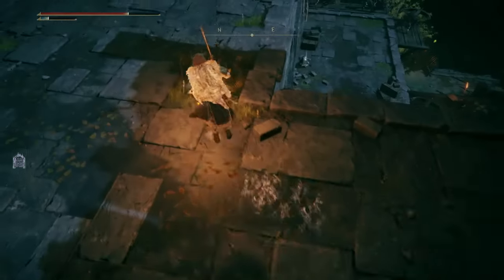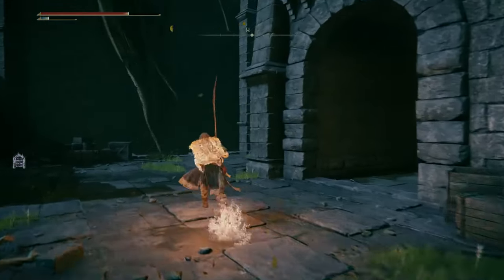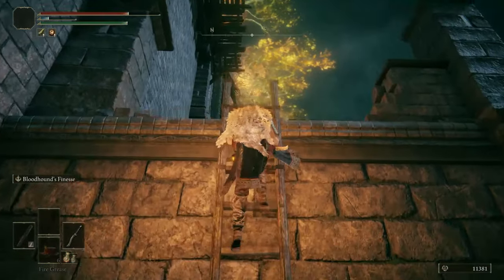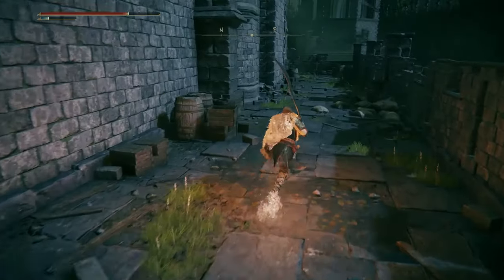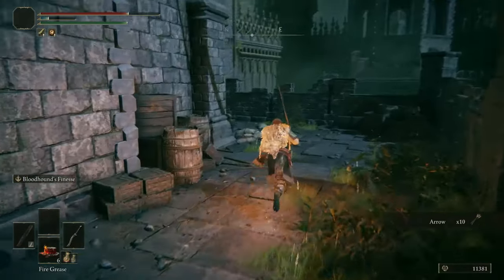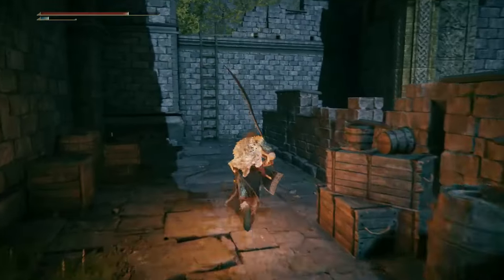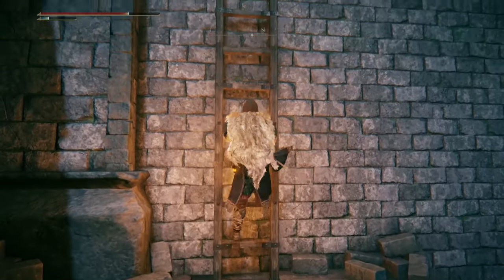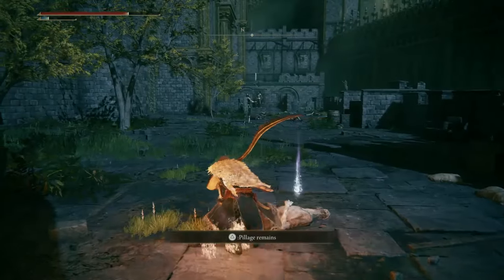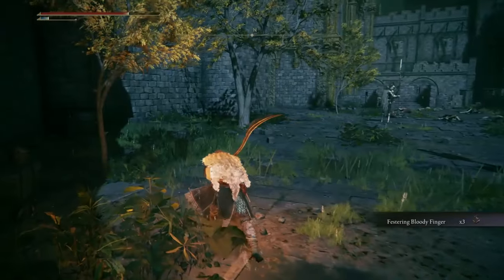We can't go down there, but we can drop down — I'll do that shortly. However, over here there's a ladder I can climb up. And right over to my right is some arrows. And another ladder to climb. We have two Banished Knights. Here's the Festering Bloody Finger — three of them. These are used to invade other players' worlds.